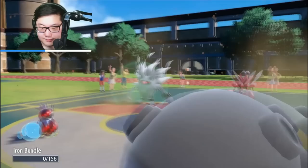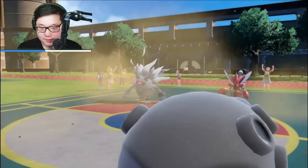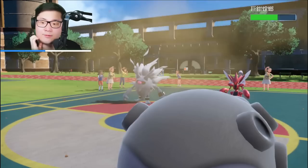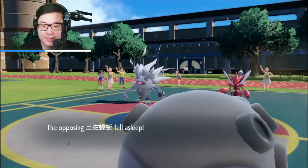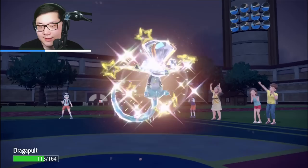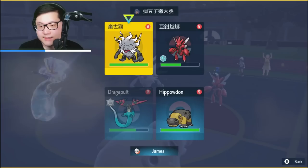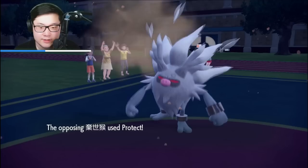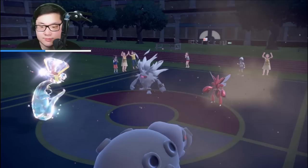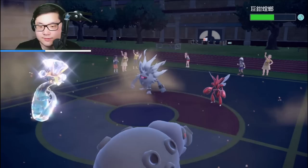Drain Punch, which is fine. Here comes the Sand Tomb and we can Disable the Annihilape now, which is pretty good. The Sand Tomb is building up on the Scizor — disabled the Annihilape because the Scizor has taken a turn of sleep. This is not a bad situation actually for how bad it was. We disabled the Drain Punch. I'm going to go for another Sand Tomb to build up damage into Scizor. I need another turn of sleep, but they Protect here — smart, so they can't get Disabled.